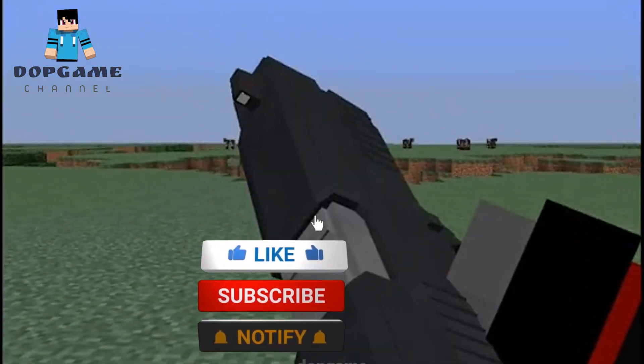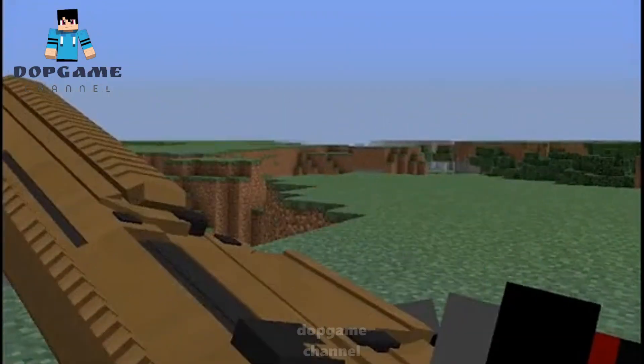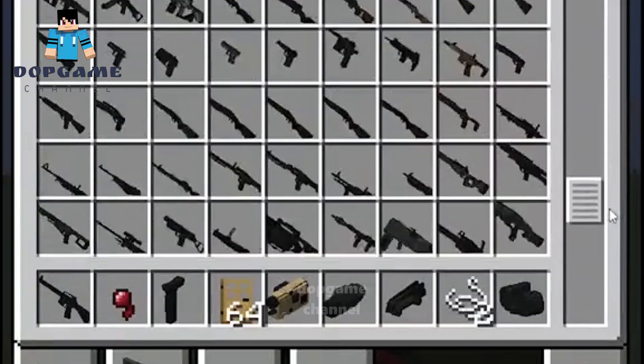The VIX Modern Warfare mod is a mod that adds very realistic guns to Minecraft. This mod has extremely detailed customization, from changing things like your iron sights to adding things like a foregrip or a laser attachment. It adds over 100 brand new guns you can play with.